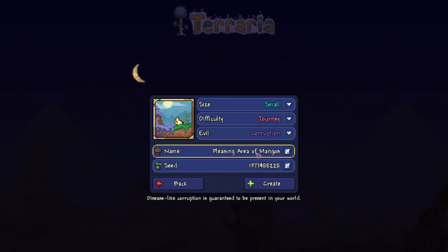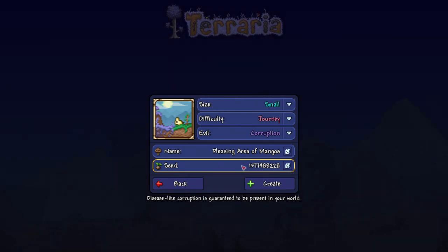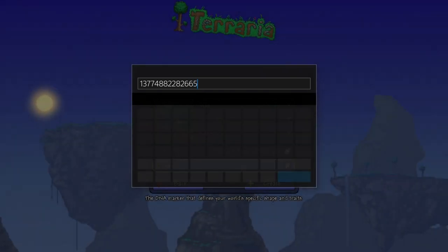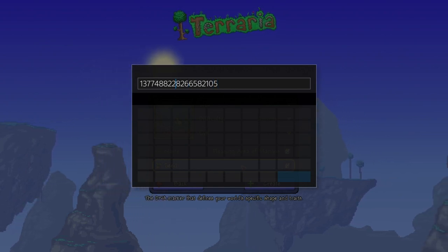The name of the world does not matter — it can be anything, just put a name in. The seed number is the most important thing, because if you don't have the right seed number you won't find the lucky horseshoe. The seed number is 2665821-05 — I have it memorized and I use it every time.